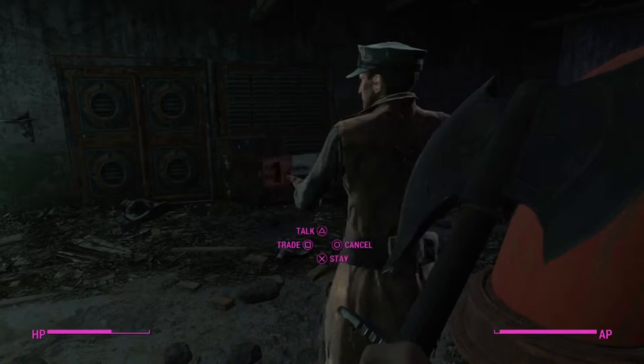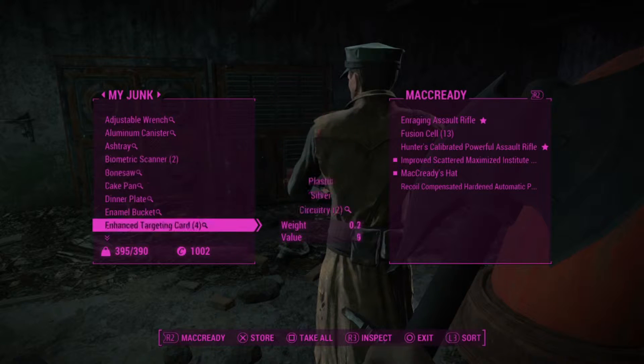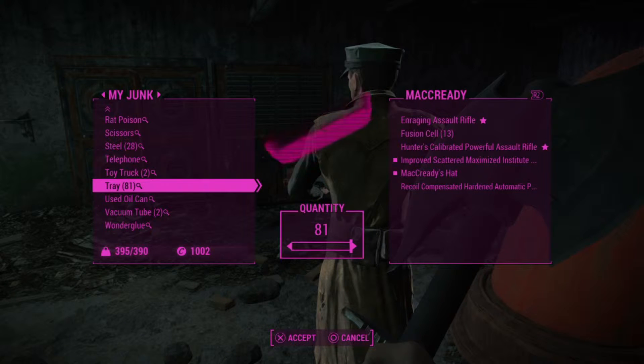Carrying too much weight. All you want to do is talk to whoever you've got with you — I've got MacReady. You want to go to junk and you're going to see aluminium trays. 81 trays in total — let's give them all to him.